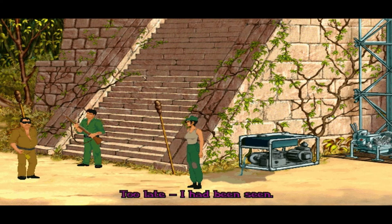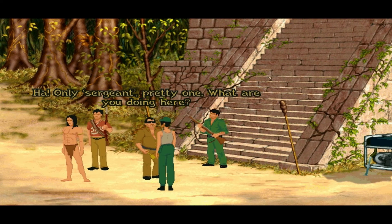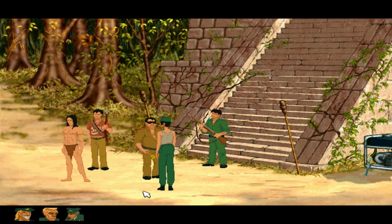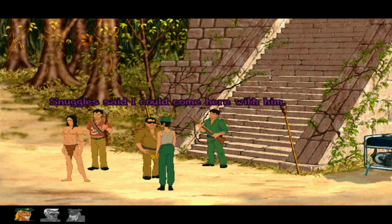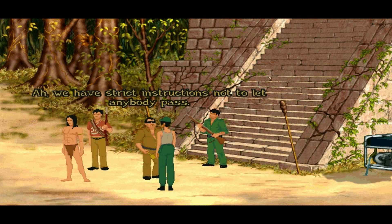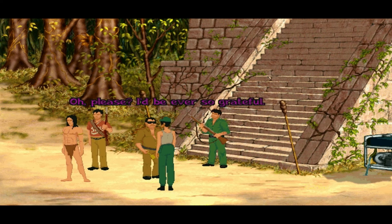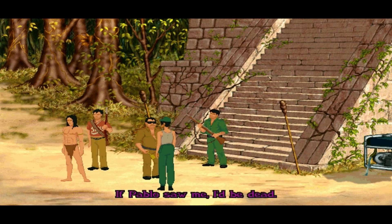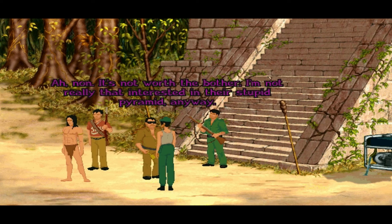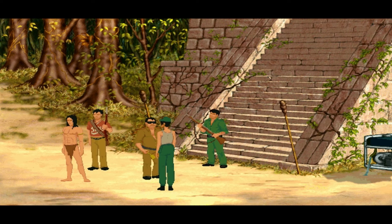Guard: 'Hey, senorita — too late, I had been seen.' Nico: 'Bonjour, capitaine.' Guard: 'Only sergeant, pretty one. What are you doing here?' Nico explains that 'Snuggles' — the general — said she could come. Guard: 'We have strict instructions not to let anybody pass.' Nico: 'Oh but I've told you who I am — surely nobody would mind.' Guard: 'I'll ask Pablo if it's okay.' Nico, alarmed: 'If Pablo saw me, I'd be dead.' So she backs off — 'I'm not really that interested in their stupid pyramid anyway. I'll just run along and play around here.' Guard: 'You do that.' Oh, that was close.